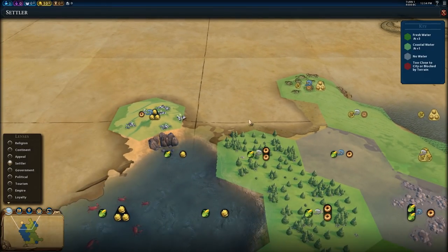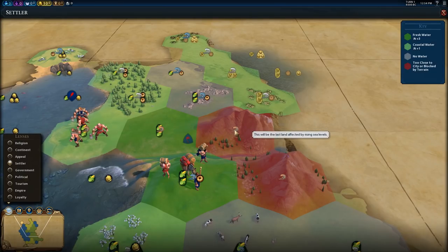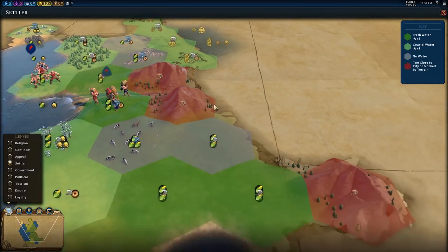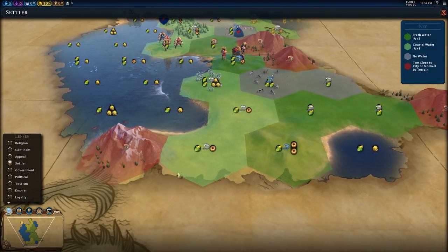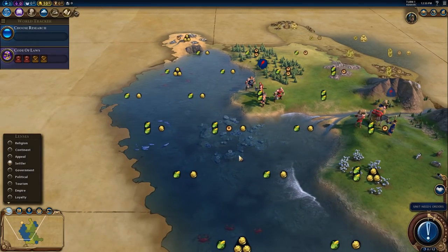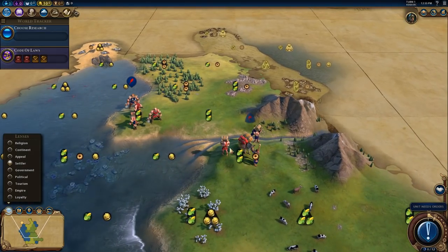I've even set it so the mountains can go underwater. I have no idea what's gonna happen when they do — the game might just crash. I'm amazed the game's already running. I've got multiple world wonders that are gonna sink under the ocean. I could also make the ocean sink under the ocean. I have no idea how this is gonna work.